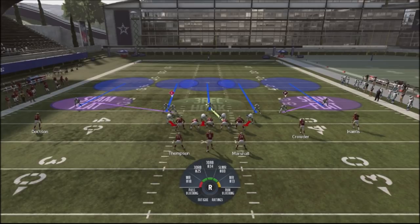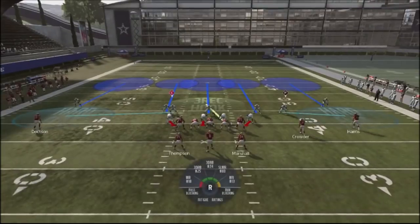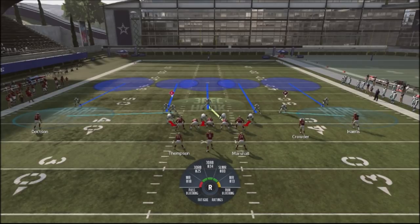You're going to have 5 defenders playing back deep, even though I'm usering the middle guy, and this is going to put defenders in the area against you. Another thing I like to do is a lot of hard flats to keep my opponent guessing. I get the user over the middle. The weakness of this defense, primarily when using hard flats, is going to be the deep corner routes and over the middle.